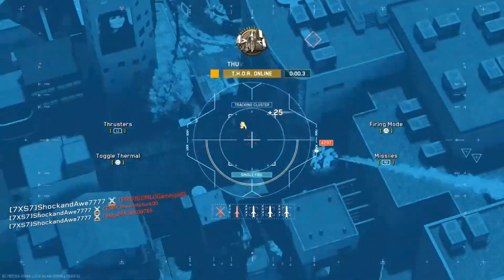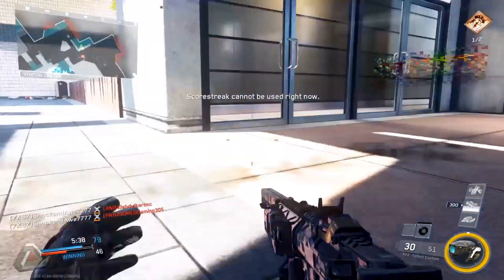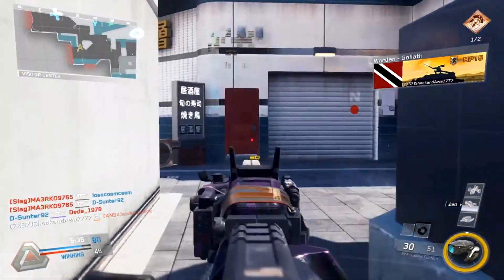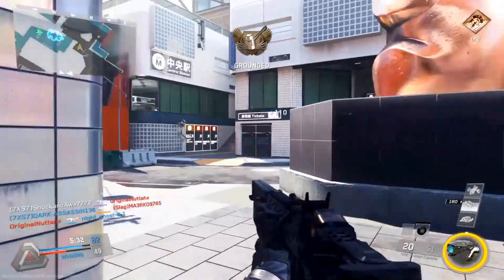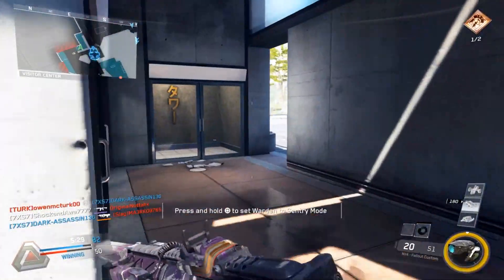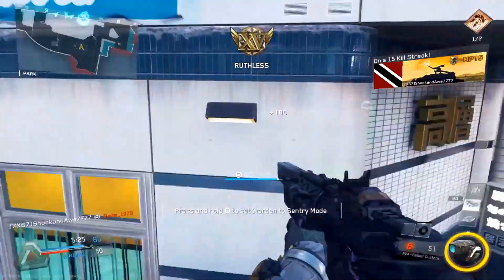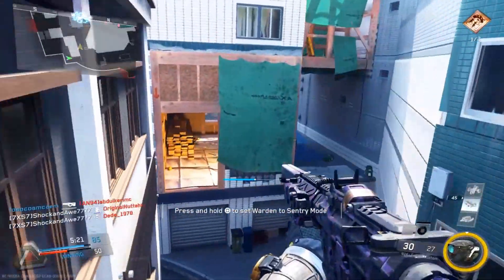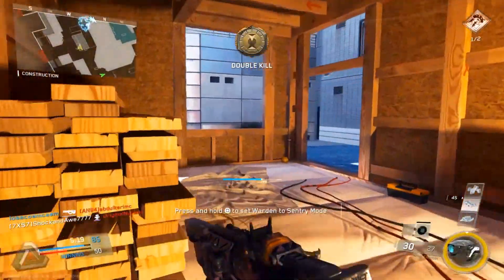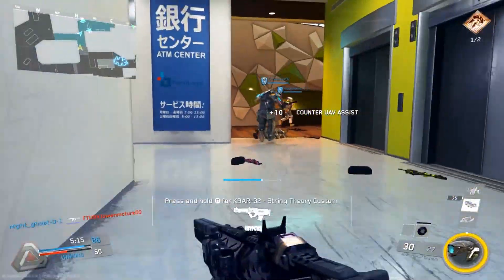I cut parts of the Thaw out, but you'll see what I'm doing — I'm trying to build toward my other streaks. I leave the Thaw now, and look: I have a Warden, a Counter UV, and my Combat Focus is charged. So I can potentially get my second set of streaks very soon. I just have to wait for the right time, wait for them to give me an opening, and I'll activate my Combat Focus and get my second set of streaks very easily.